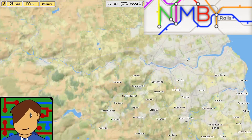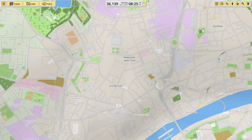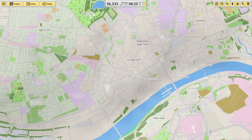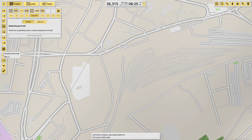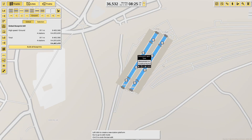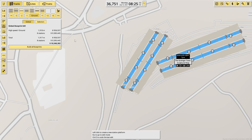Welcome back to NIMBY Rails. Today we're going to be working on Central Newcastle. I'm not actually sure whereabouts in Central Newcastle it is, but this looks right — stations and everything looks right. It's been a while since I've played, I'll be honest. Gotta remember what I'm doing again. Looks like I need two pairs of bay platforms, two sets of pairs of through platforms, and then a single through platform.